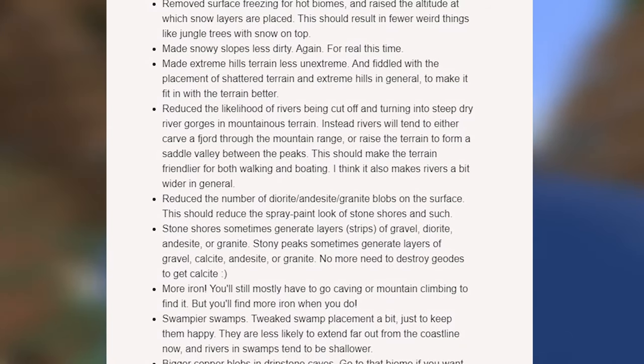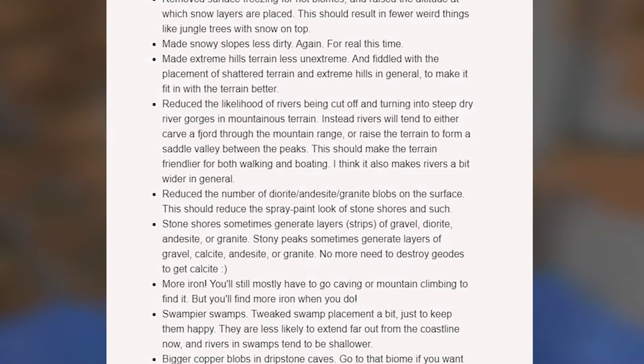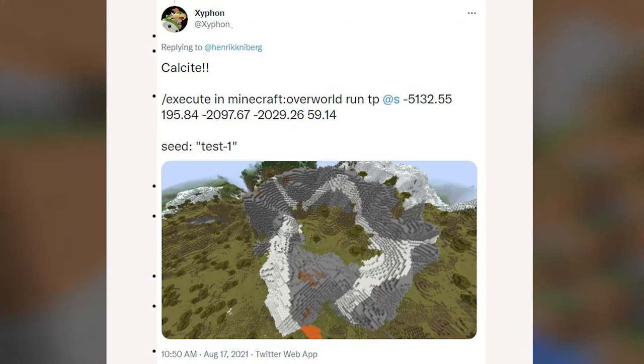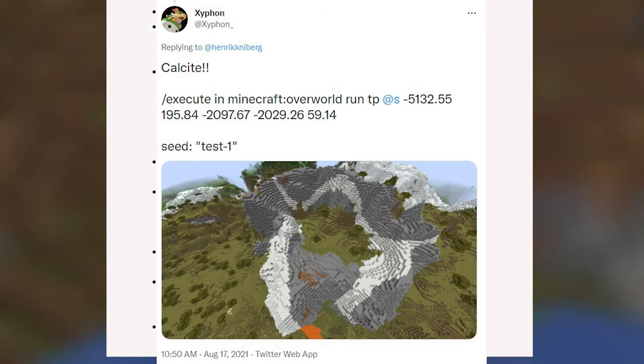Stone shores sometimes still generate layers or strips of gravel, diorite, andesite, and granite, so you'll still see it there but not as much. Stony peaks will now also generate gravel, calcite, andesite, and granite — so calcite is going to be in stony peaks and you won't have to look for geodes to find it. This is a great change for calcite because it'll be much more common, and as we can see from this user on Twitter, calcite is now spawning in the stony peaks and it looks very cool.